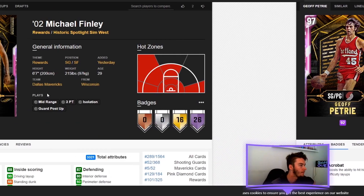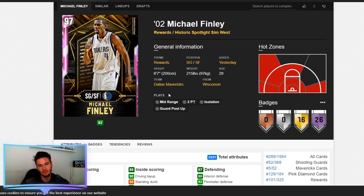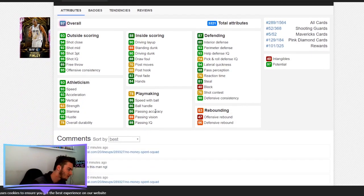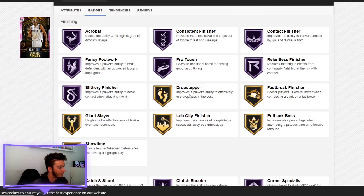Next we have Michael Finley — the last of the pink diamond five-game rewards I'm looking at. This card is very good with a 6'7 shooting guard who has a 95 three-point shot, a lot of high 90s and mid-low 90s across the board. He has an 86 speed with ball and 86 ball handle, which is literally on the verge of not being able to speed boost, but just speedy enough that he makes it. He has a 93 perimeter defense, 94 lateral quickness, and an 81 steal — not great on steal.